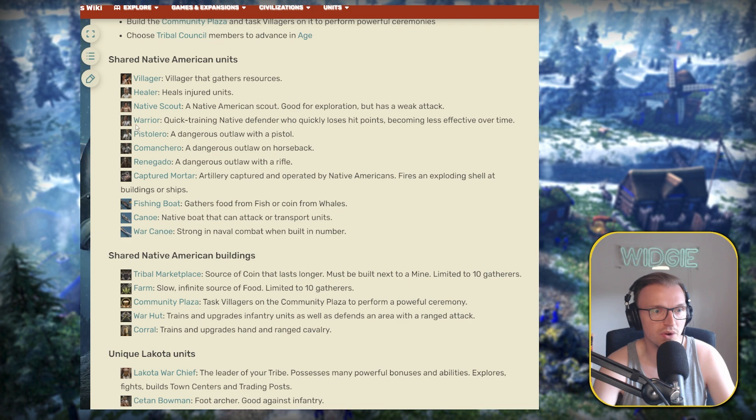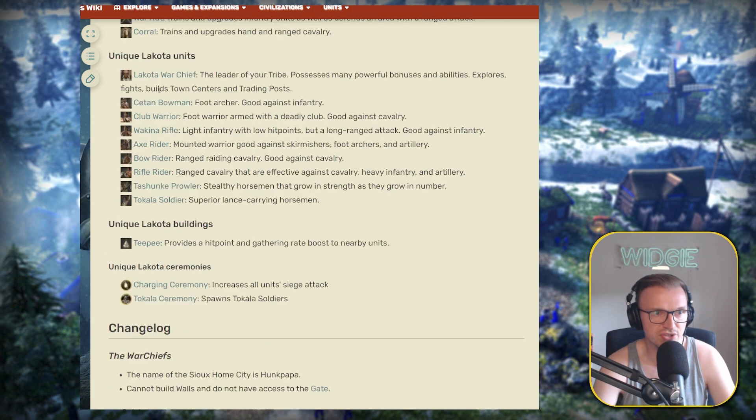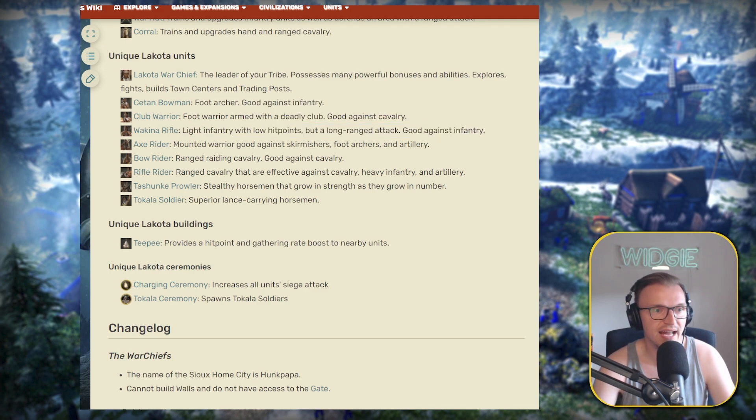Let's have a look at some of the shared Native American units. The Healer is very similar to the Warrior Priest from the Aztecs — it's a unit that can do really well on the Community Plaza, though most of the time you won't be using it as a beginner. Looking at the unique Lakota units: the Warchief can build outposts, trading posts, and has the speed upgrade for your units. The Chetan Bowman is a foot archer good against infantry. The Club Warrior is essentially your pike unit, good against cavalry. The Wakina is the age three skirm unit, very good against infantry and light cav. The Axe Rider is a great raiding unit in age two and generally a good unit overall throughout the ages.